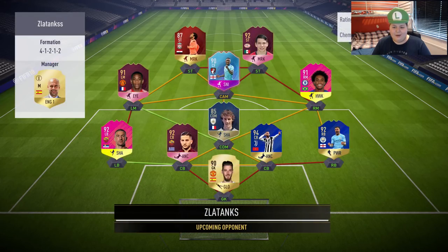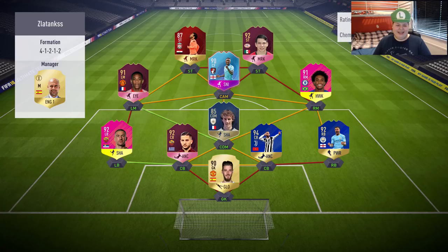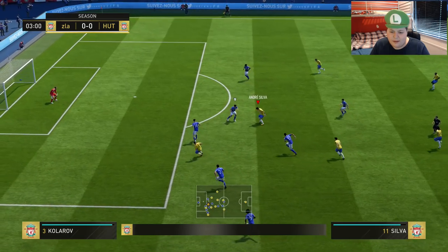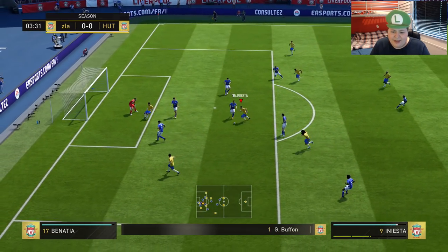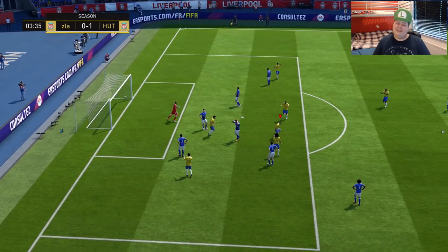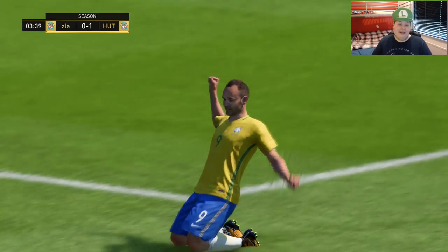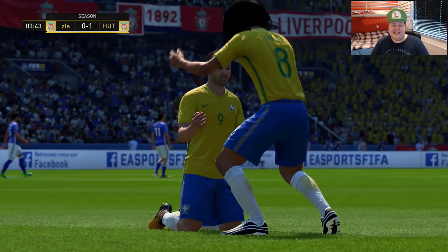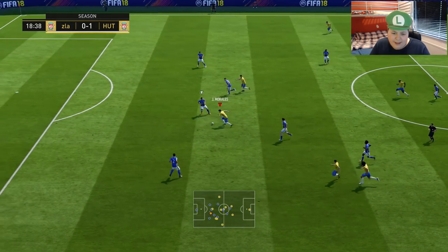Let's see what team this guy has - it's an interesting one, bit of a mixture, he's got a lot of players just not even linking together. Morales, Andre Silva - beautiful, over to Iniesta - that's a really nice fake shot. This End of an Era Iniesta - if you guys didn't unlock him, he was really, really cheap, so if you didn't, I feel for you man, because he is a great option to use in your squad.